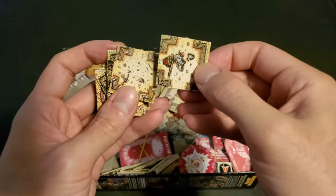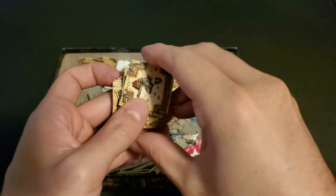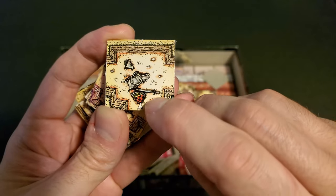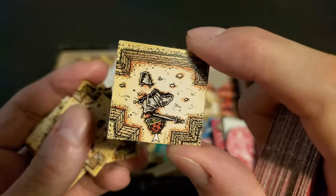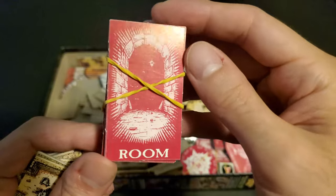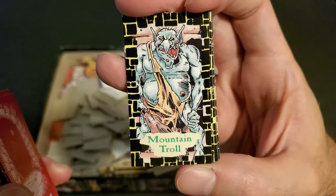Dungeon Quest comes with a ton of room tiles, which you place down each turn as you adventure through the dungeon. Some of them have more than one way out, and you'll always step over this little white arrow. Sometimes that arrow's not white, meaning you've drawn a special room card, and you'll follow the special instructions on the board or in the manual. Normally when you draw a room tile, you'll also draw an accompanying room card, which can range from being empty — extremely lucky for the adventurer — or provide you with monster encounters.